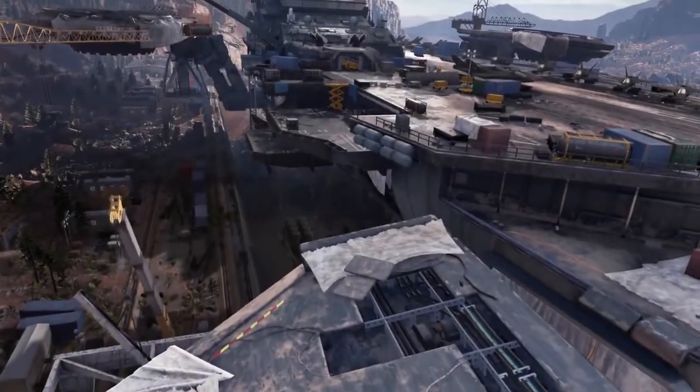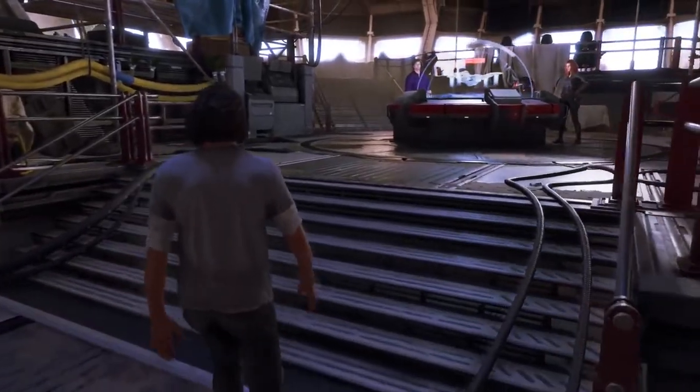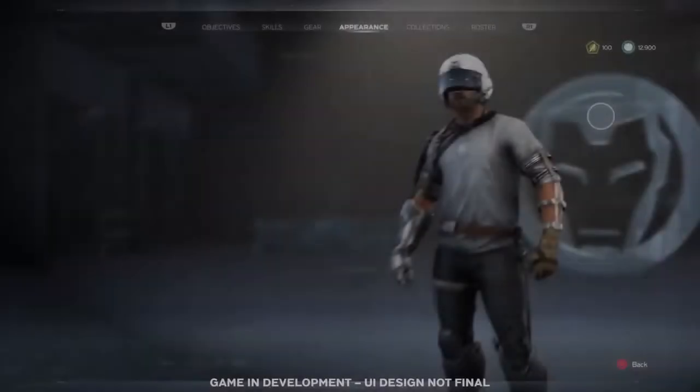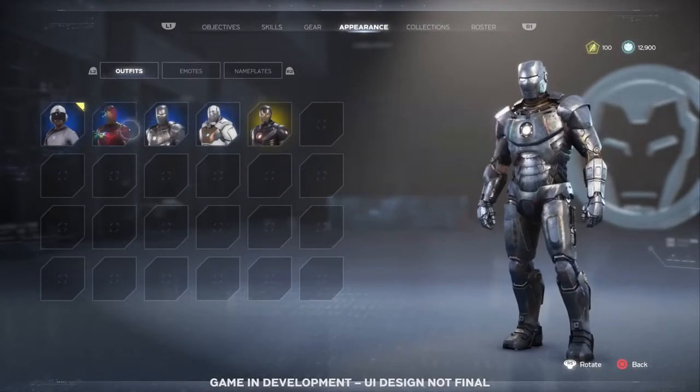You'll start by establishing a base of operations in a decommissioned helicarrier, which gets upgraded throughout the story. You can customize your heroes to play solo or assemble online with your friends, defending Earth from ever-escalating threats.